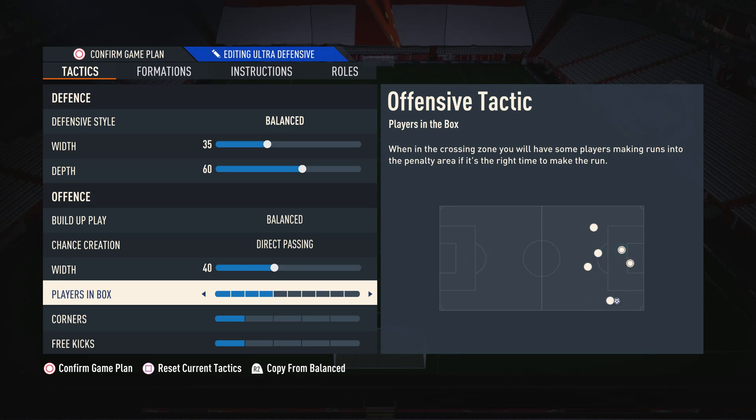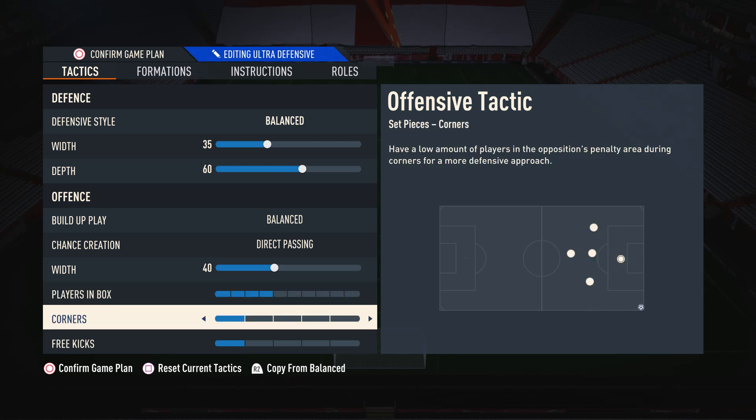Moving on to players in box, I have this on four at the moment. This is so we can get a few players into the box but we don't over-commit everybody to the point where if we lose possession we're going to get counter-attacked all the time. As for corners and free kicks, I have these on one because there is a set piece routine that I use which requires these to be on one. There is a link to that in the top right-hand corner of the screen.